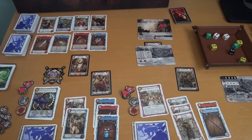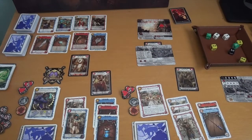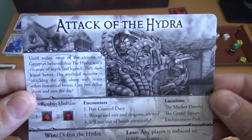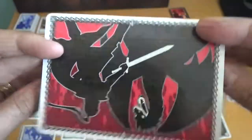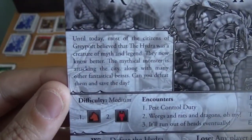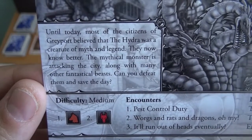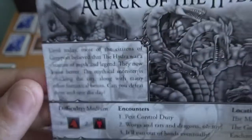Let me give you a quick rundown of what you see in front of you. What you're seeing is the setup for the start of the game. I've chosen to do the Attack of the Hydra mission. You get this card — a nice little card — and it tells you the story behind what's going on: 'Until today, most of the citizens of Greyport believed that the Hydra was a creature of myth and legend. They now know better. The mythical monster is attacking the city along with many other fantastical beasts. Can you defeat them and save the day?'